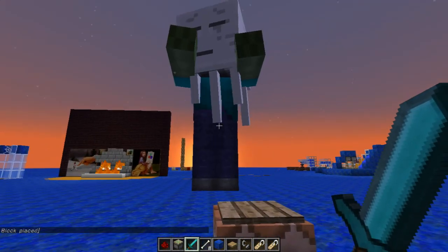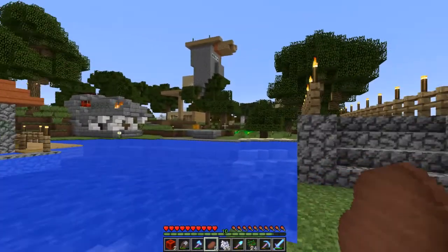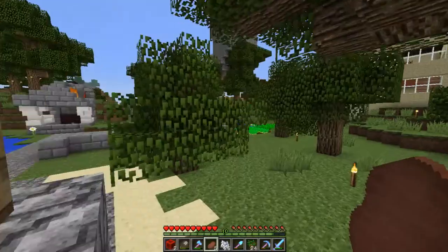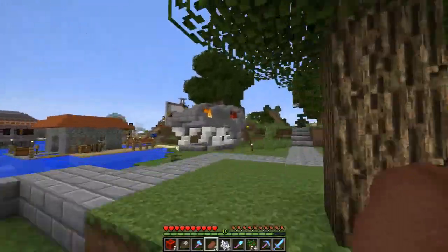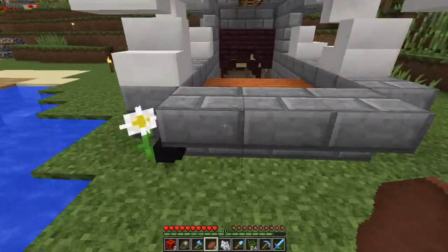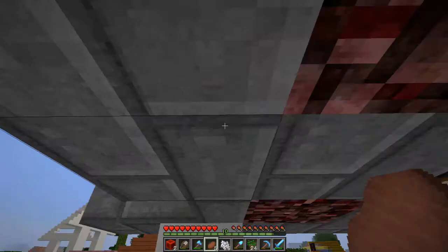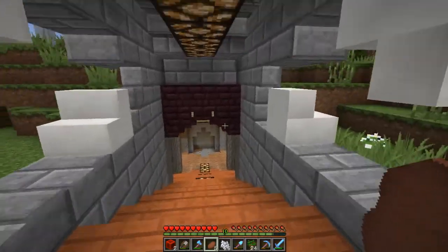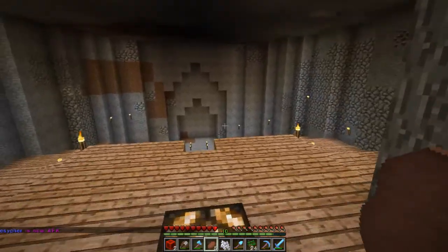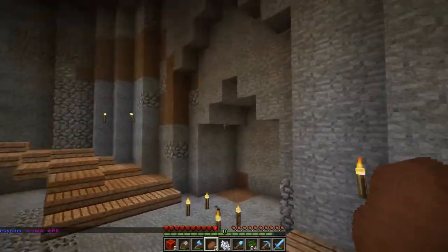I showed you this because I also want to show you this super duper awesome — well, it started off as a dragon but it's now a T-Rex face that I've done over here. Yeah, awesome. What does that have to do with a giant? That's a very good question. Well, not a giant — a Cthulhu monster. Basically this is an entrance way, so we'll just wander on down here.